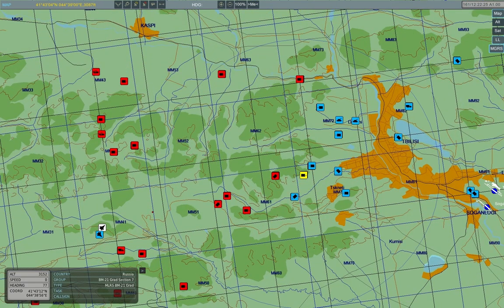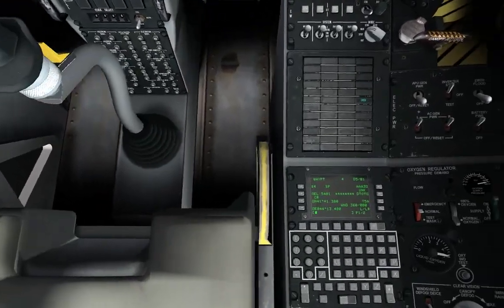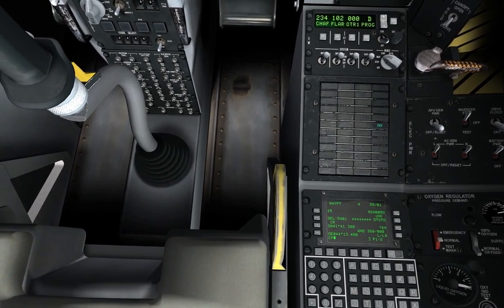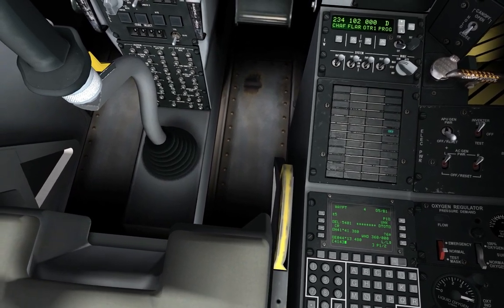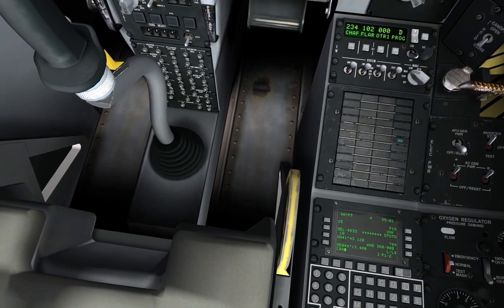I've had a fire team leader on the radio saying: 'Dude, I'm taking fire from the north, I don't know how to call in an airstrike.' Hey dude, just chill out. Tell me where you are. Tell me where the enemy is. Mark your position with red smoke. I found the enemy. We're going to engage from the east. Keep your friendlies to the south. That's very rudimentary stuff, but it gets the job done. And that's my whole point - don't try to sound cool on the radio. Just get the information out: who, what, where, when, how, why.